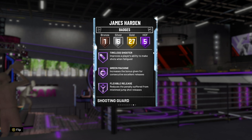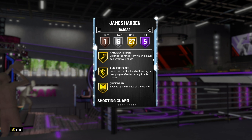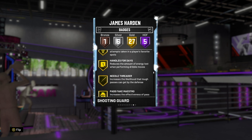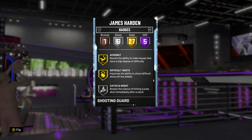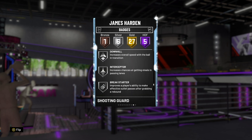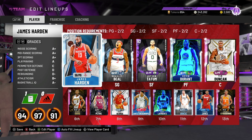He's got Hall of Fame Volume Shooter, Tireless Shooter, Green Machine, Flex Release, Deadeye, Floor General, Range Extender, Quick Draw, Dimer, Quick First Step, Stop and Go — really, really good. He's also got Silver Catcher, Silver Downhill, and Silver Interceptor, which helps him get in passing lanes. He can also play Point Guard, which is huge.